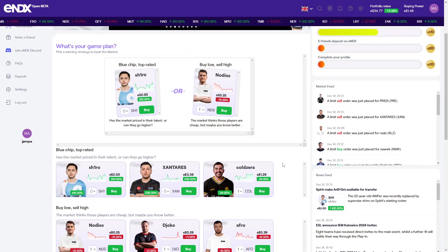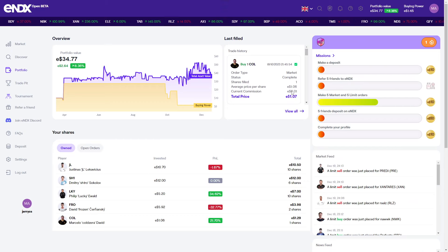Index is simple: you invest into players' performance. If a player plays well for some time, the price and demand of that player goes up. Here in my portfolio you can see I now have 34.77 dollars, and in total it went up six percent.